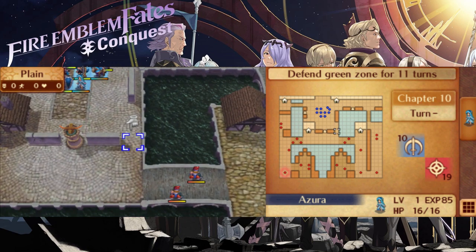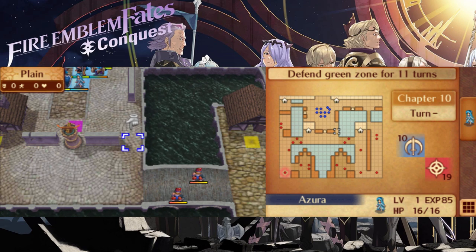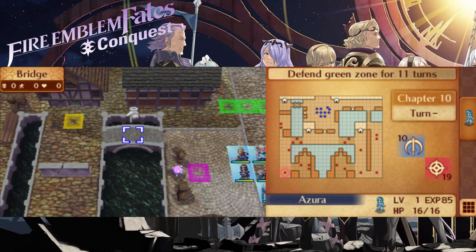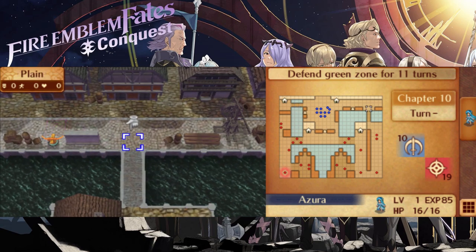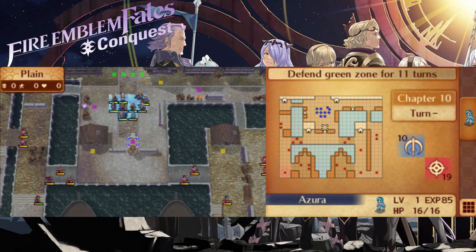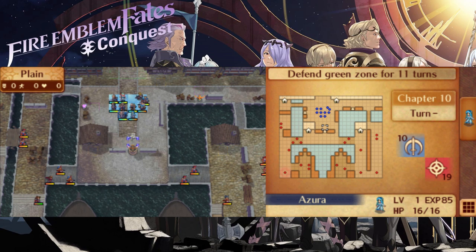There are some key defensive locations in this map that you would do well to take advantage of. The first obvious choke point is to the south, where you will be assaulted by a lot of axe users and flyers. The second is the bridge to the west, which will also be assaulted frequently by more axe users once they have broken down the wall leading over to it. The bridge to the northeast will come under assault by archers coming in groups of two. Lastly, there is also a breakable wall that will open up another path of attack from the south. On turn 7, a nasty event takes place that opens up even more paths of attack, but we will get more into that soon.